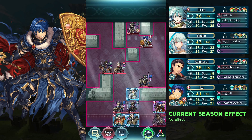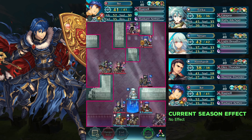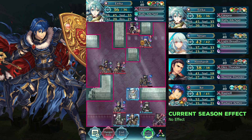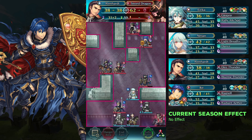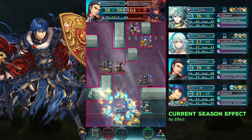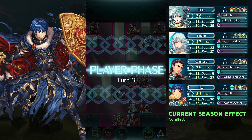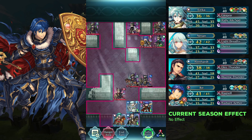If it's the bow fighter, use Ike and Erica — I won't lose. If it's the sword dragon and lance fighter, use Wild Heart.